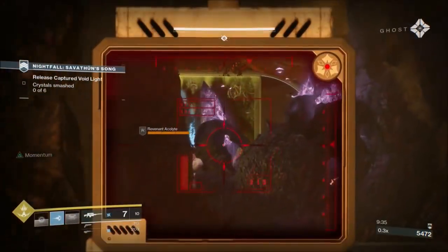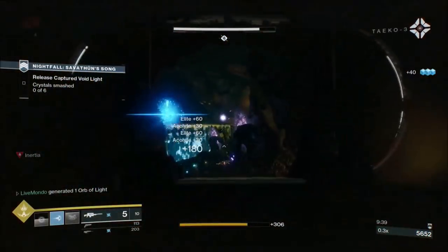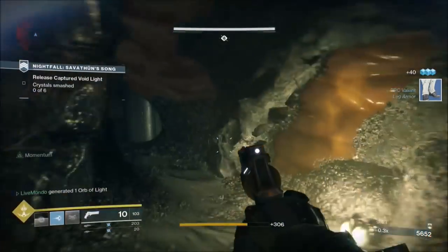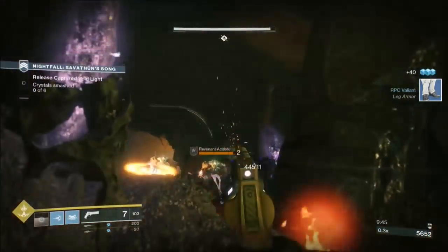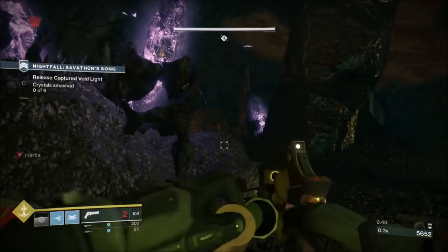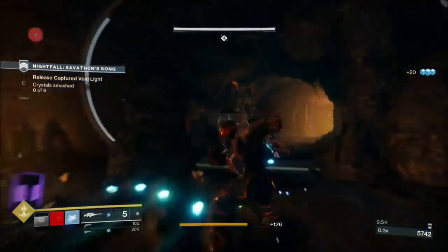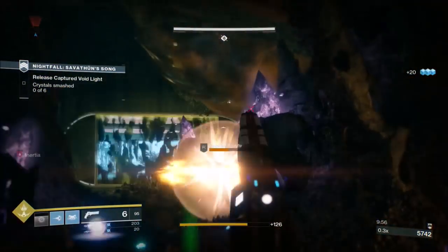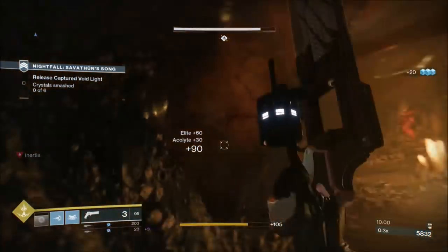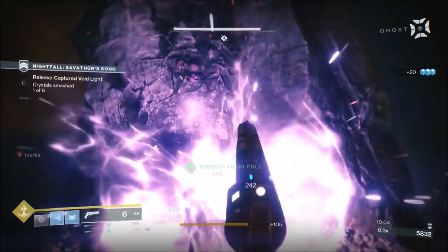Take out two of the acolytes so you can run into the room, because the two red-bar arc-shielded knights will follow you if you're still in that first room and they'll start mailing you from behind. With momentum propped, take the two acolytes from in here, then shoot the crystals and you're through to the next section - the second key encounter.